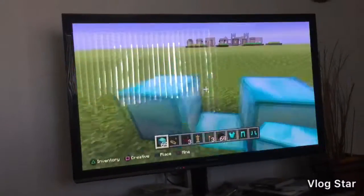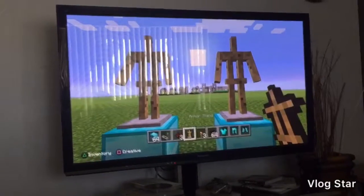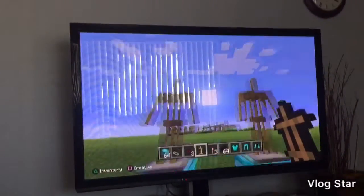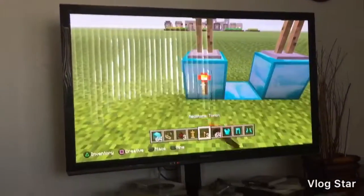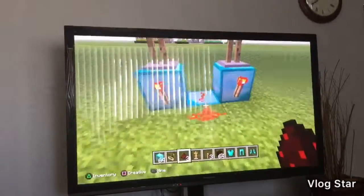Then you put this, and I usually put the armor stands down — they have to be straight or else it won't work. Then you put these redstone torches and put redstone in the middle, so it's supposed to look like that.